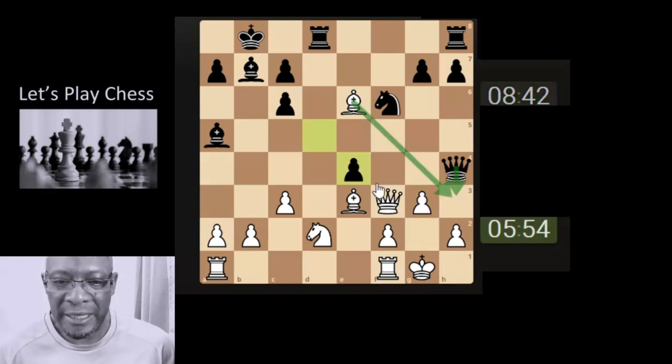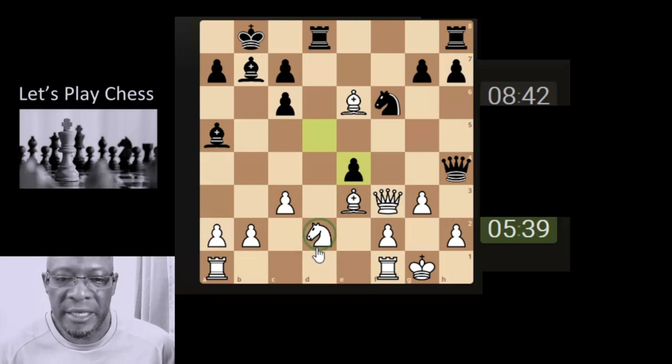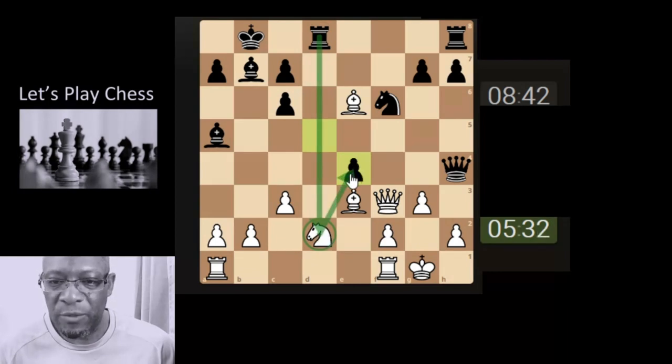Looking at the pawn takes: the knight can take and then their knight takes back, or we can just leave it because we were a pawn up anyway and there's no urgent need to take. But the rook is actually on the knight and it's unprotected, so if we did take, we would lose the knight.